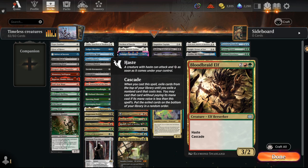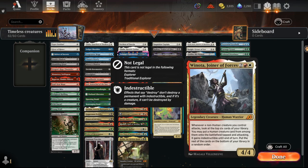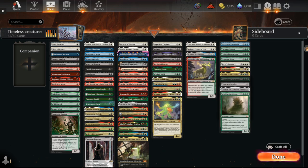Bloodbraid Elf — if you're doing a domain zoo deck, it's super reasonable and gets you free value. Winota will likely be a deck on its own. Depending on how you build it, some versions do fair creature beatdowns. You can go Agent of Treachery or Angrath's Marauders if you want to go bigger. I like the Mardu versions that are kind of like Hate Bears — getting free value and attacking your opponent that way.